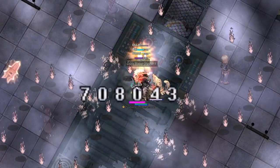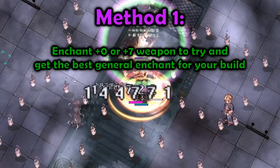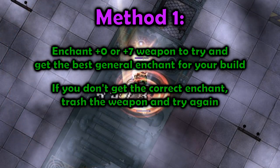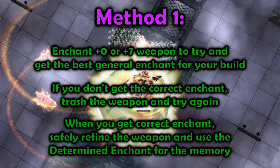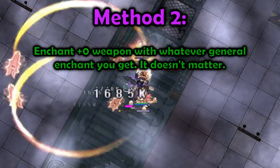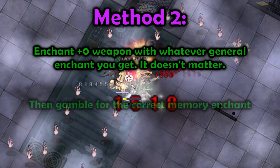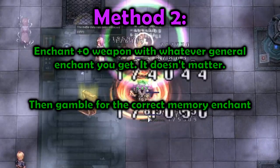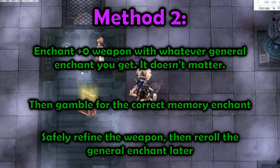There are two methods most people use to enchant these weapons. The first is to enchant your plus zero or plus seven weapon to try and get the best General Enchant for your build, and if you don't get it, discard the weapon and try again. Continue until you get the desired enchant, then safely refine it up and use the Determined Enchant option to get your Memory. The second method is to enchant your plus zero weapon with the General Enchant and not care what it is, then gamble for the correct Memory Enchant. If you don't get it, discard the weapon and try again. Once you eventually get it, you safely refine it up and reroll the General Enchant later.